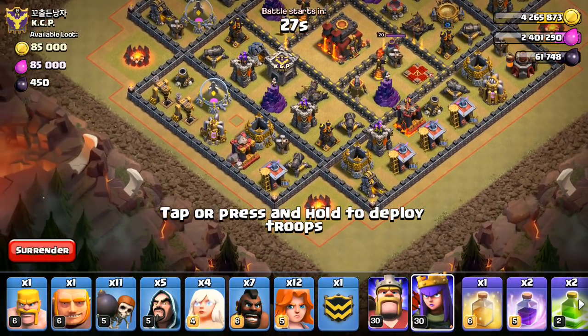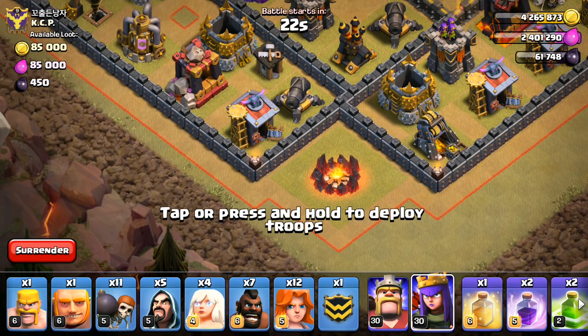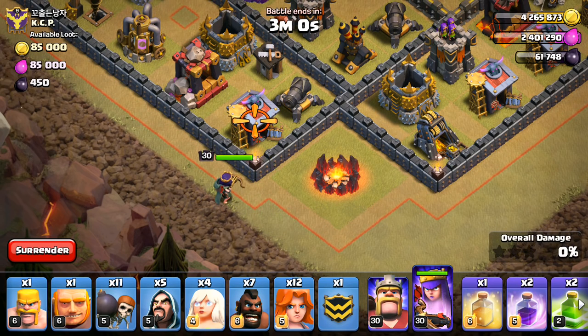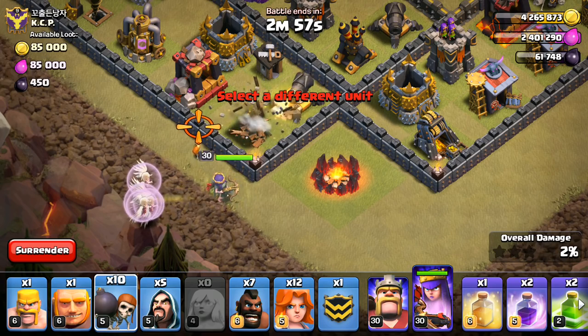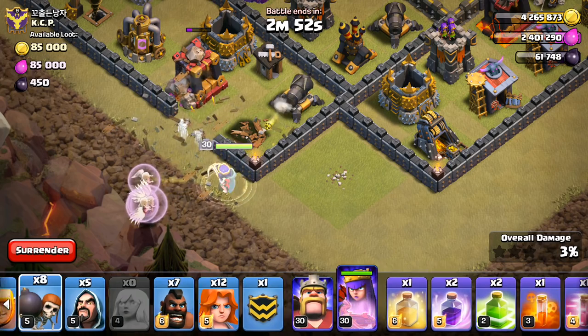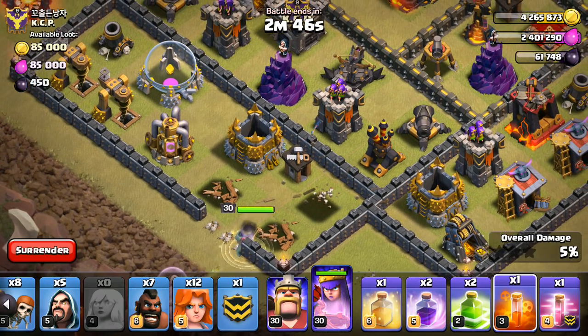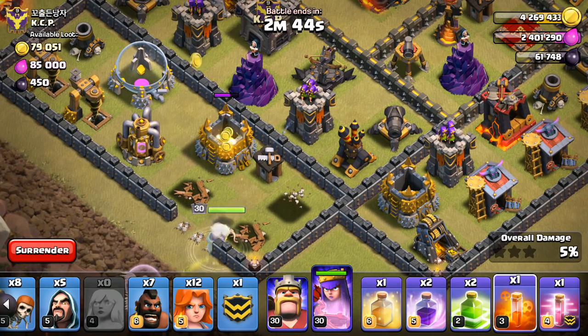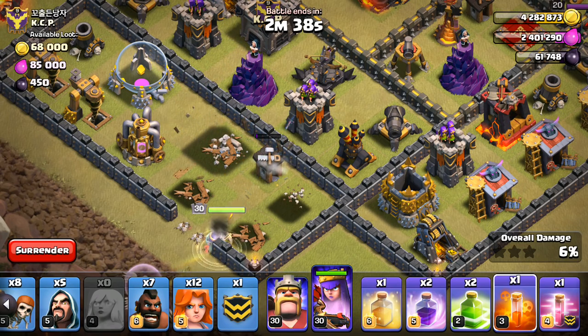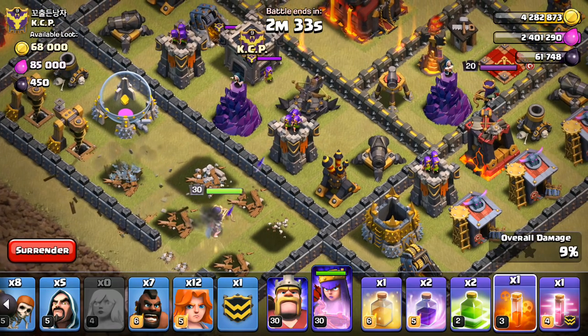Alright, start off with the Queen. Then we'll get the Wall Breakers going. There is a hole — I'm not going to use it; no point in my opinion. Get the Queen going right there with the four healers. There's the Wall Breakers — let everything in. Let's get this Poison ready. That should be going down before the Rage, actually — or maybe not, we'll see. As soon as I rage up the Queen, I'm going to start everything else. Just make sure she takes out what I need to, then I'll go ahead and get things going. I want to make sure I get the spells down first.